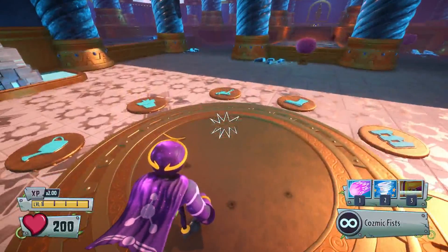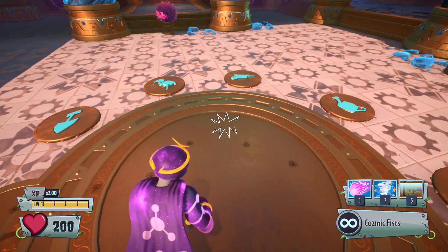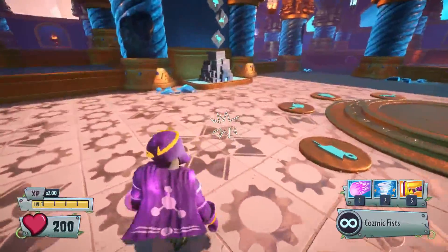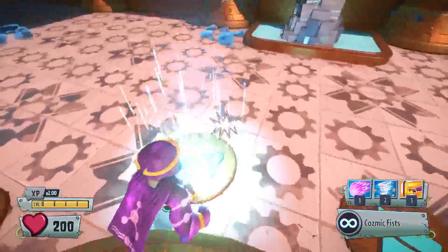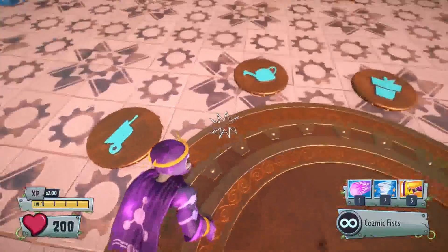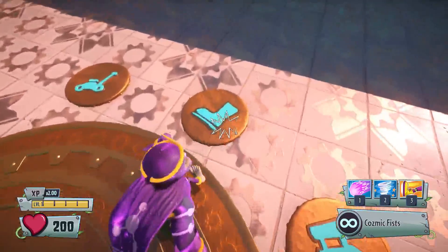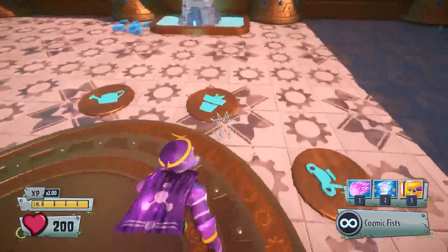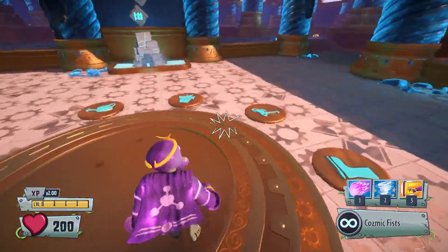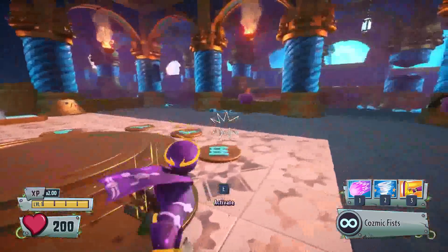I already did the last video about the other trial — the red trial. And now we want to do this one. Let me see: Flamingo, watering can, wheelbarrow, shovel, boot, pot, and lawn mower. There we go — now we've got a new code for the yellow trial, and now we're going to activate the portal.